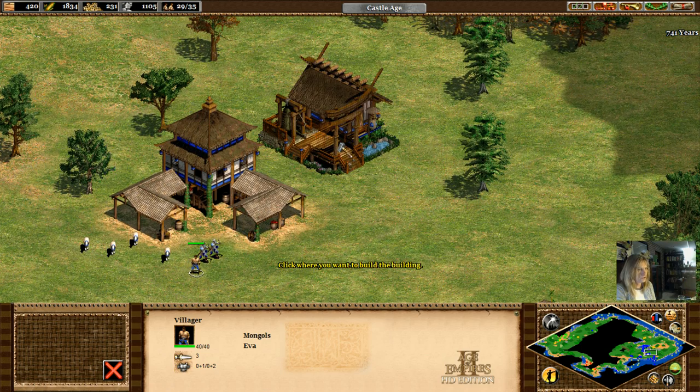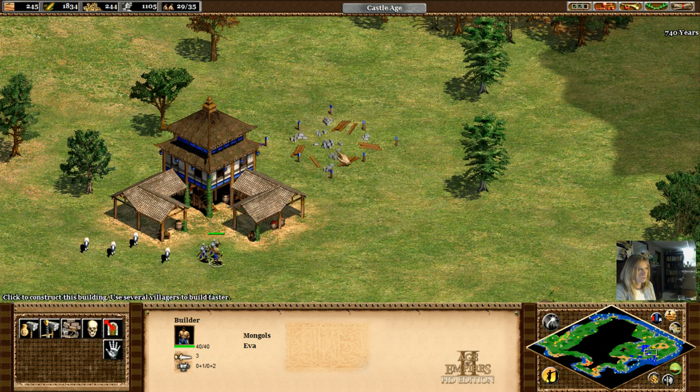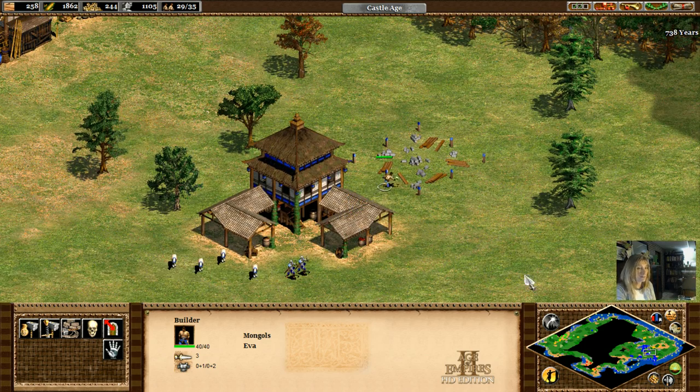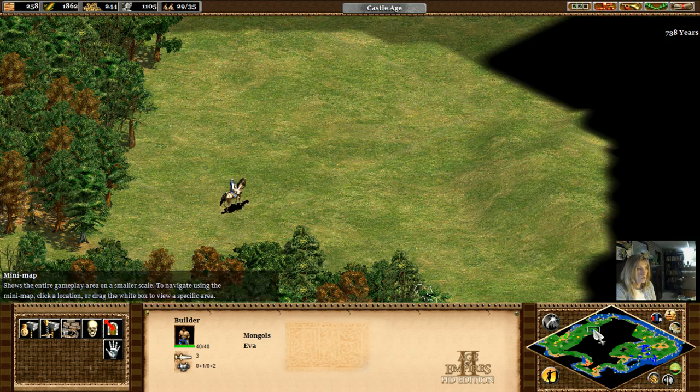I'm thinking if we handle this right, we could end up with a nice little town square right here. We'll put the church in here. That church is kind of small — maybe it should have been on this side. I'm thinking probably.